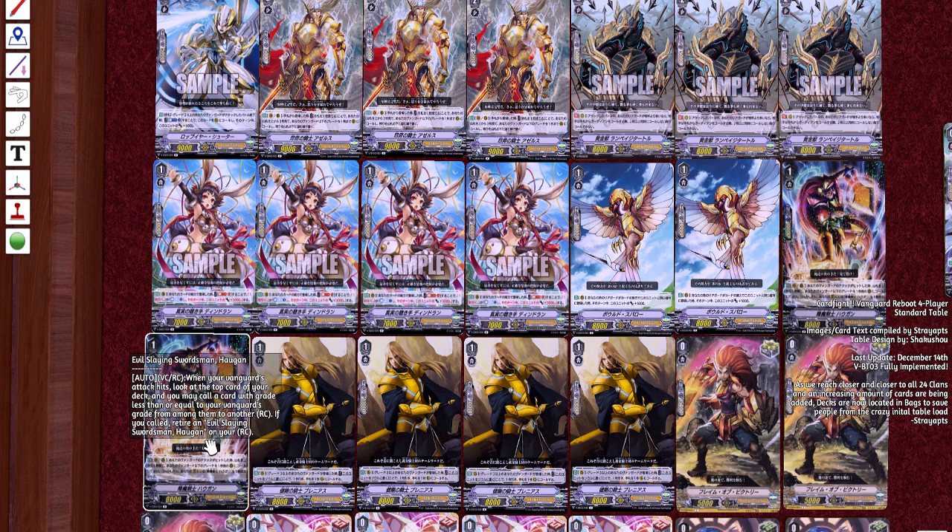When your vanguard attack hits, look at the top card of your deck — you may call a card with grade less than or equal to your vanguard's grade from among them. If you call it, retire Evil Slaying Swordsman.